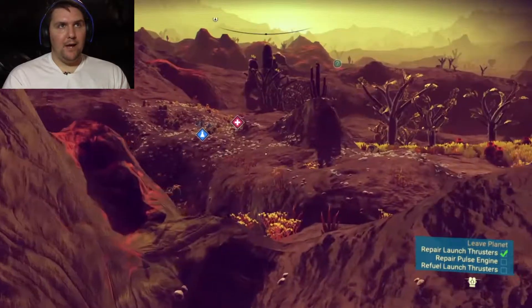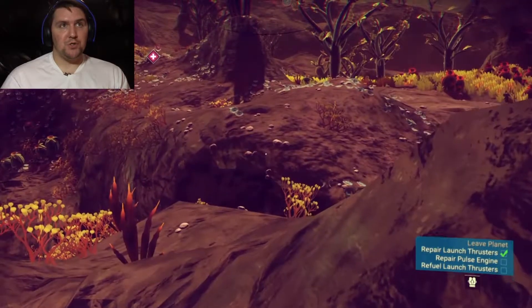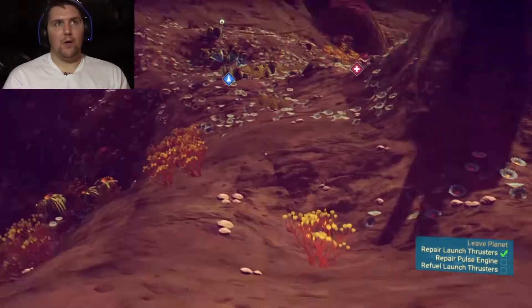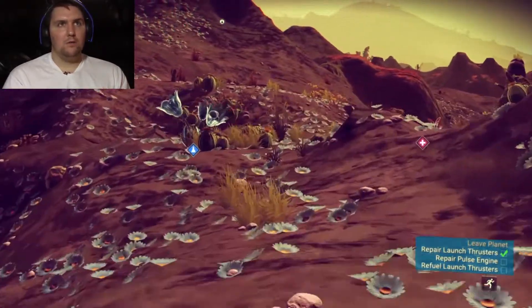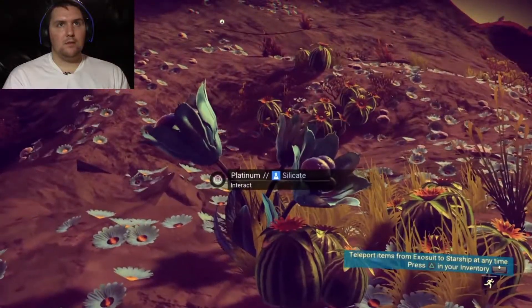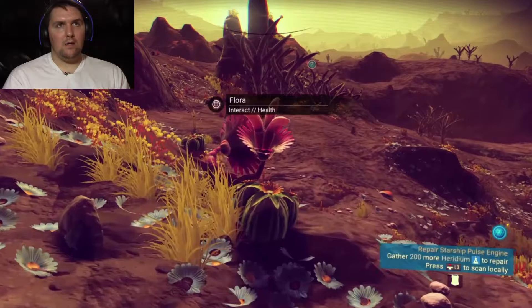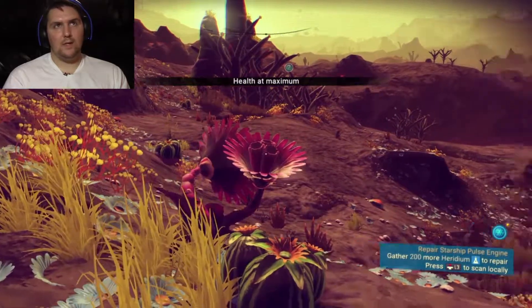I found out early on that if you just use your boosters and blast up into the sky and then fall, you won't die but you'll get hurt pretty hard. Oh, that's silicate — I don't want that, I want zinc. Oh cool, so that's how you get health.